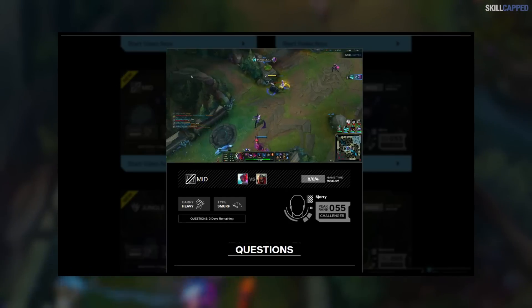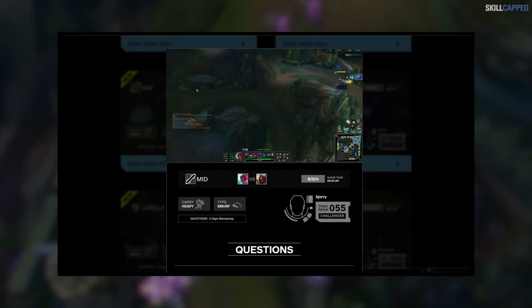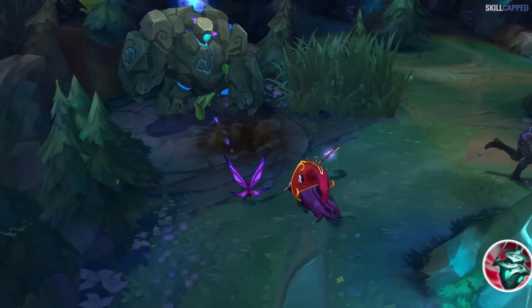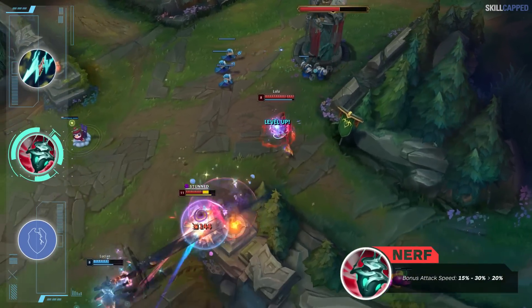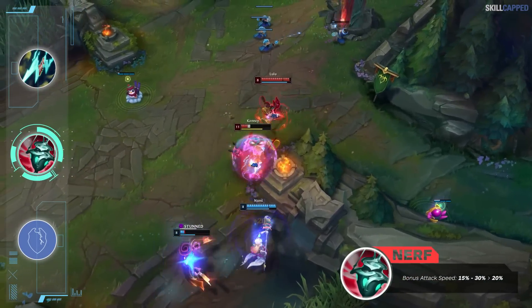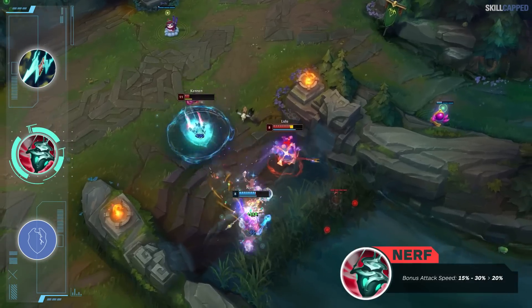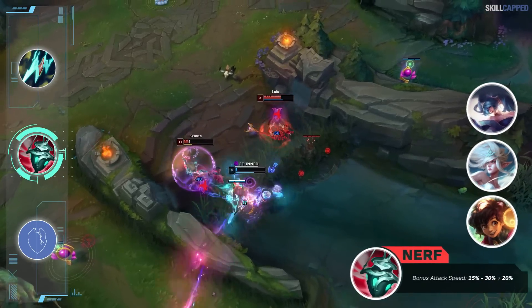If you want to see the Galeforce setup in action, our challenger mid laner Shori has a brand new commentary on our website. Moving on to item nerfs, let's start with Ardent Censer. The bonus attack speed is being nerfed quite heavily, going from 15-30% scaling to a flat 20%. This will put a dent in some of the more powerful enchanters in the meta like Melio, Janna, and Sona.